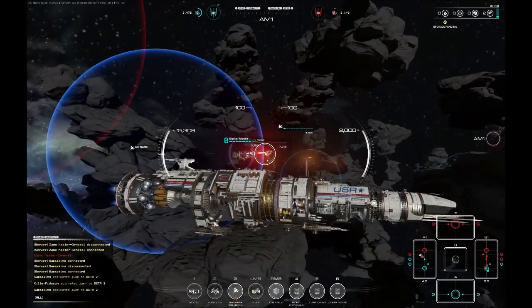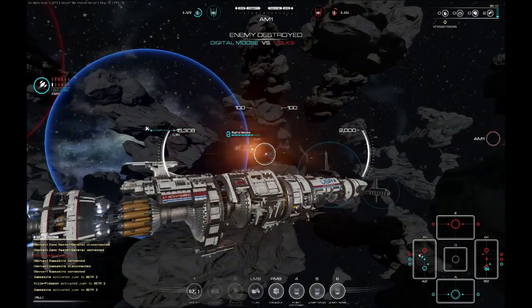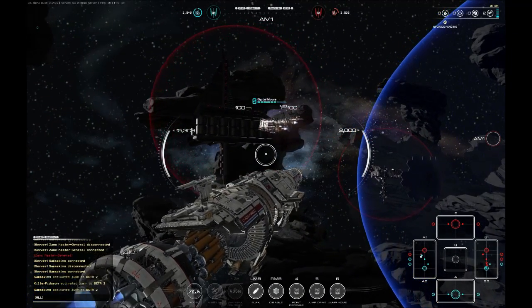Movement is WASD based, with your mouse reserved for moving the camera. The spacebar can be used to ascend your craft, while the control key can be used to descend. If you fancy letting cruise control take over — perhaps while you use the chat features to talk with your team — you can use the C key to let the ship take control.